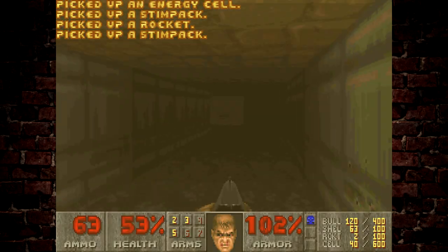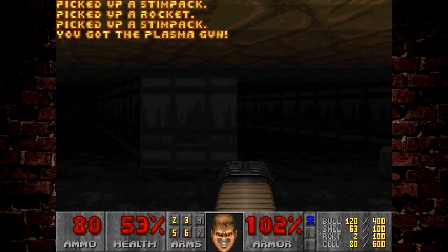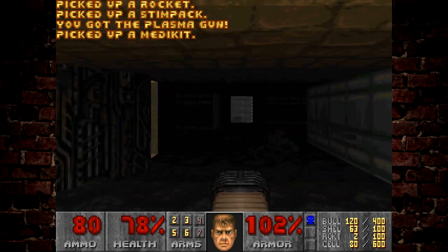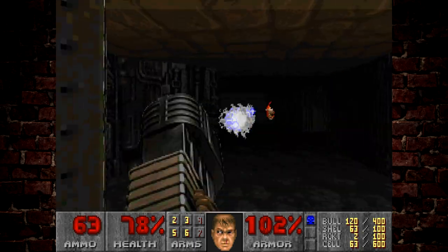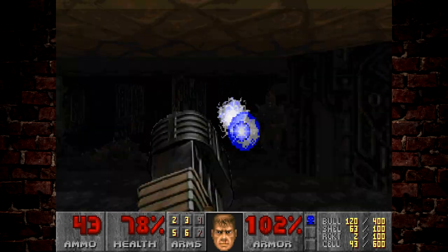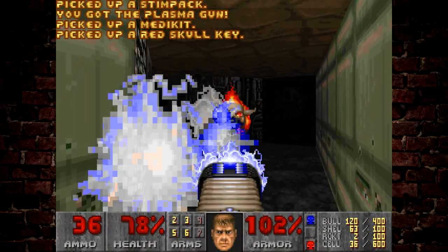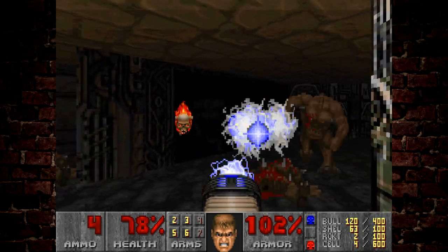The Shores of Hell, for my money, is a very safe episode. It doesn't excel — it has some fun levels in it, but I think this is the peak of that fun. Obviously, we just grabbed the plasma rifle there. Didn't want to set off the trap with the lost souls either, because I think that would have been a waste of time. There's no point in killing all those lost souls. So we've just grabbed the red key, and that means we can kill all these enemies here.